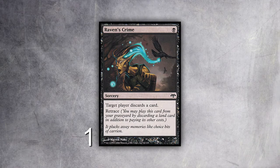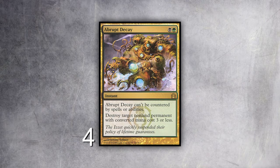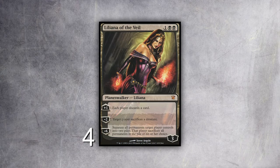I play a one-of Maelstrom Pulse as a catch-all. Sometimes they play Jace and it's really hard to fight off with Mishra's Factory; sometimes they play other awkward permanents. It hits Sneak Attack and lots of relevant permanents. I don't want to play a lot of them. Permanents that cost more than three I can usually keep them off lands to cast them anyway. I also play Raven's Crime, which is a one-black-mana sorcery — target player discards a card. Not that impressive by itself, but it has retrace, so I can cast it again by discarding a land.